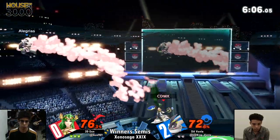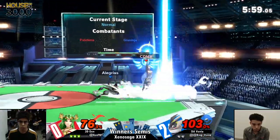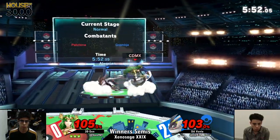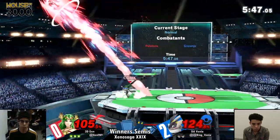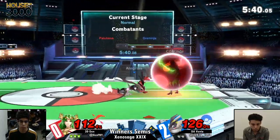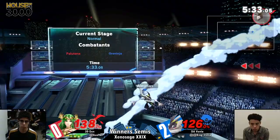Jen getting Venya in the back air, and another back air. He two-framed him with that down tilt. Going to counter the forward smash. He could have charged it a second earlier and that would have definitely spelled the end of the stock there. He might have wanted to turn around his down tilt. Not going to hit him with the explosive flame, but Jen is not giving Venya any chance to make a comeback — sitting at 126%.